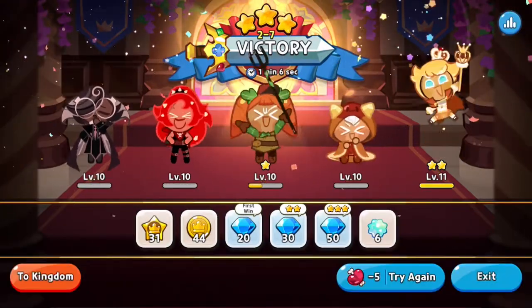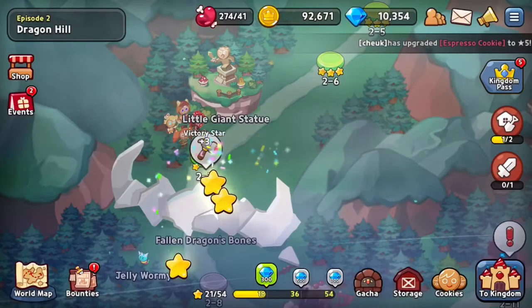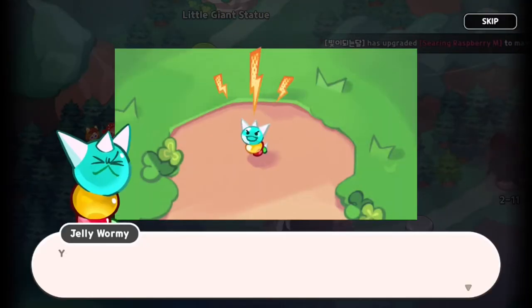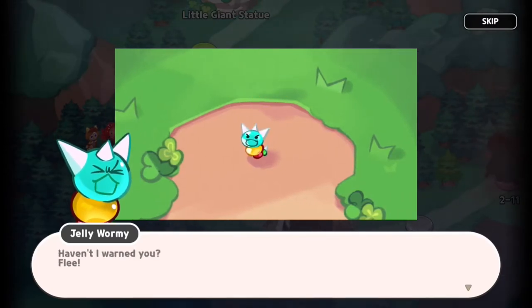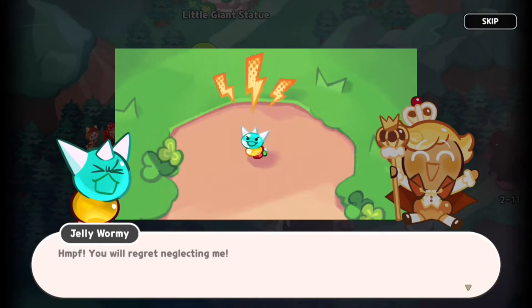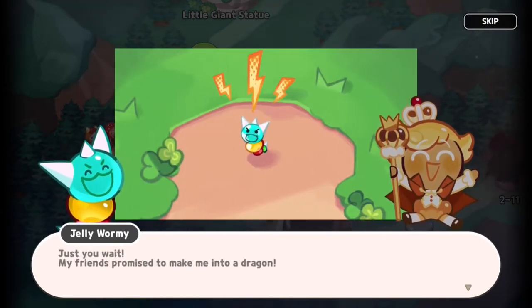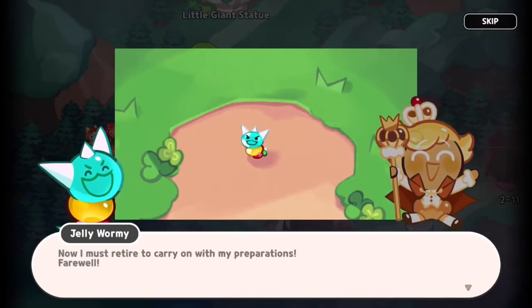Worked pretty well though. Why does it give you the option to try again and not move forward? Oh right, because we have to clear some piece of skeleton — I think on the map it was some giant skeleton. Two axes — I honestly don't care. A jelly worm — you again? Haven't I warned you? Flee! There's nothing scary about you. 'You will regret neglecting me.' I have a feeling we will. 'My friends promised to make me into a dragon. Now I must retire to carry on with my preparations. Farewell.' What an annoying jelly worm.